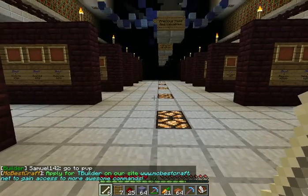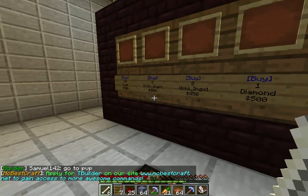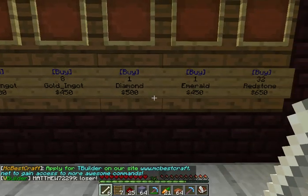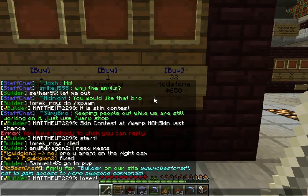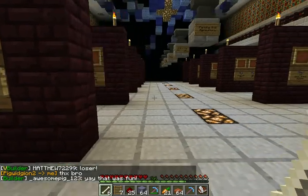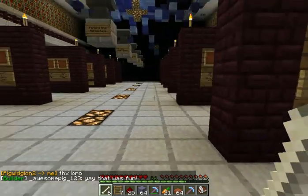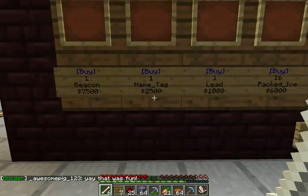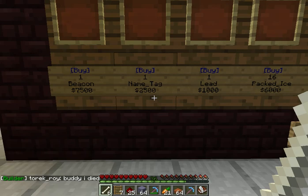Here we have precious items and valuables: coal, iron, gold, diamond, emerald, and redstone — 32 for $6.50, which is expensive. Beacons are $7,500, which is the cheapest price you'll find on the server, unless of course you buy creative, but that costs real life money.